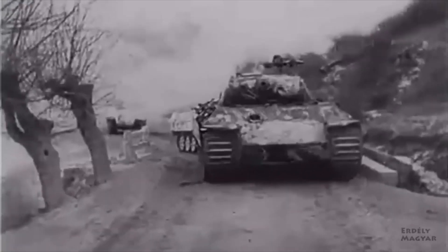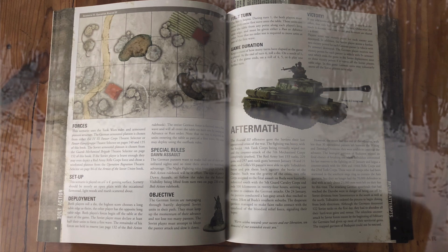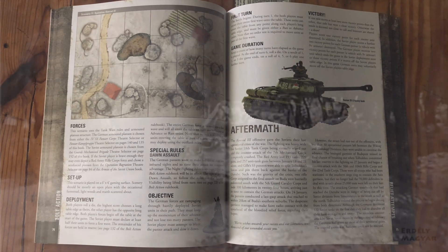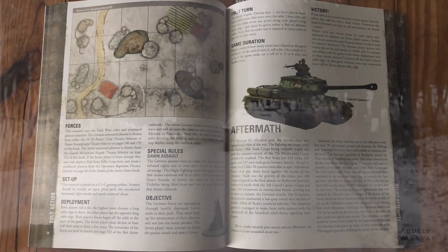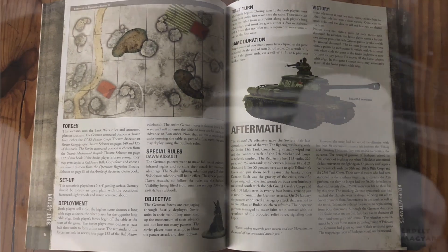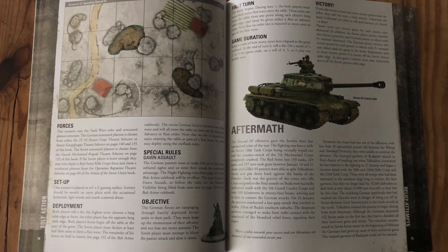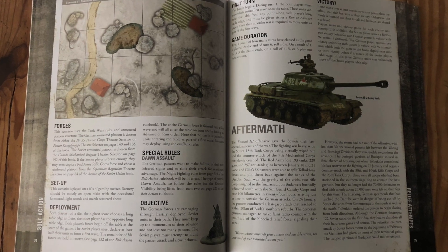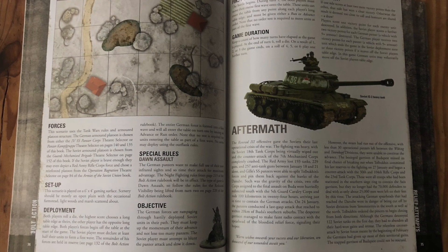To reenact this last desperate relief attempt, we'll be playing Scenario 11 from the Fortress Budapest book. The objective is for the German armored platoon to break through Soviet lines and continue advancing towards Budapest. The Germans receive two victory points for each Panzer that makes it into or past the Soviet deployment zone, while the Soviets score two victory points for each Panzer that is destroyed. One victory point is also awarded for each other unit that is destroyed.